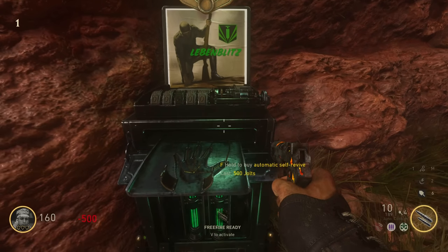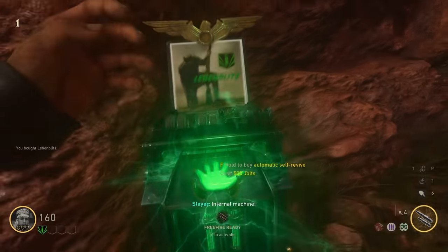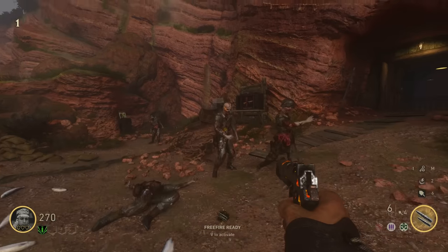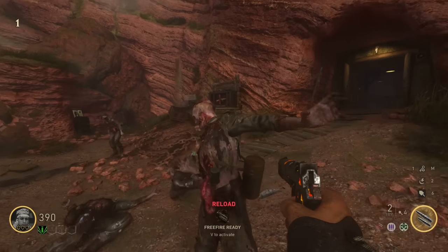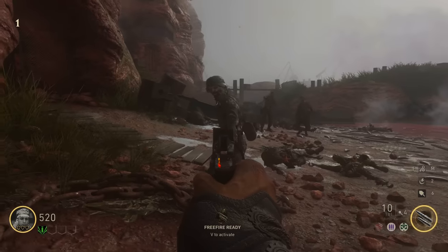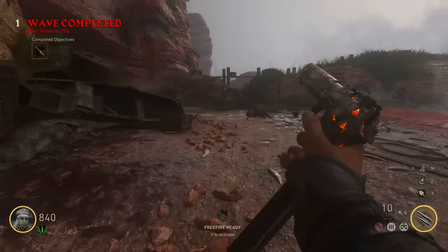Okay, we've got a little Quick Revive machine here. The animations for buying perks and stuff is really cool. We're gonna do kind of like a one life wonder sort of thing - if we die, we just move on to the next map, no matter how far through we get. Could be round one, could be round 20. That way I can actually get a feel for every single one.